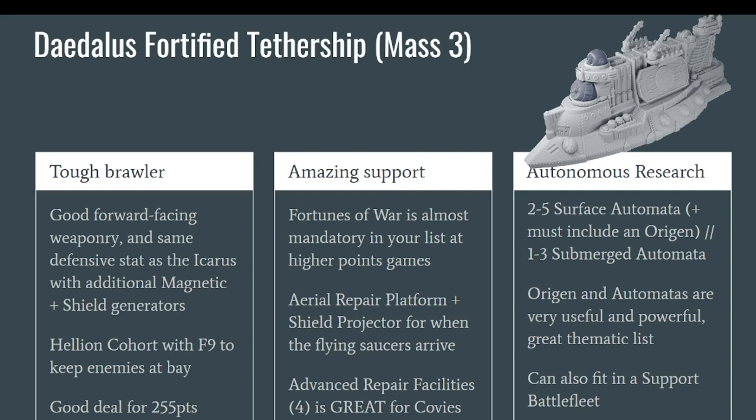So if you want to make an aerial fleet with the Covenant, having a Daedalus in the center will be absolutely an auto-include. The Daedalus is already a good ship. You can put it in an Enlightened Battle Fleet of Support as we said, the same as the Icarus. However, there is another option: the Autonomous Research Battlefield, in which you can only put the Daedalus — not the Icarus — and you need between two and five surface units, but one of them has to be an Origin.